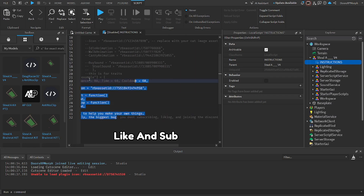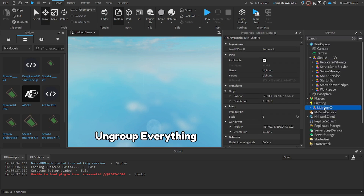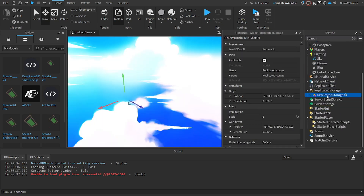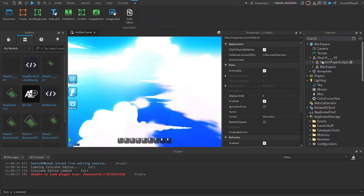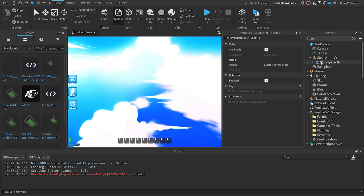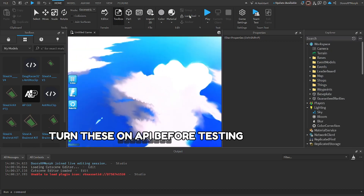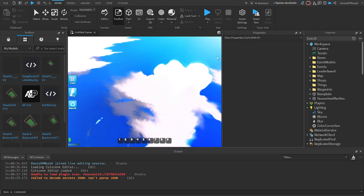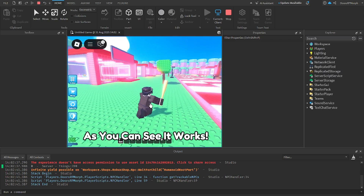Like Ansa. Ungroup everything. As you can see, it works.